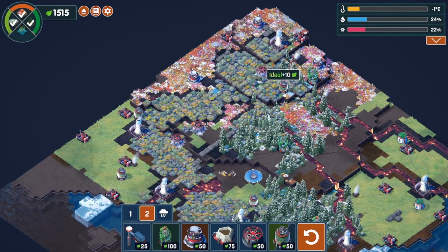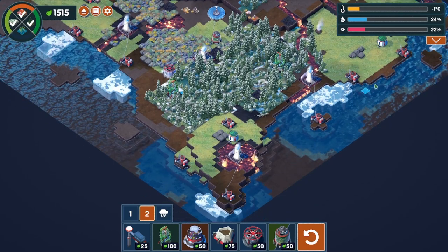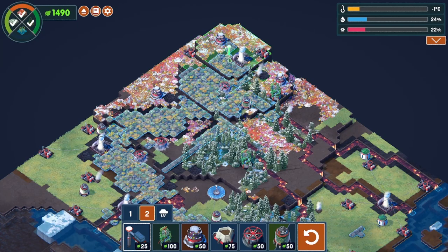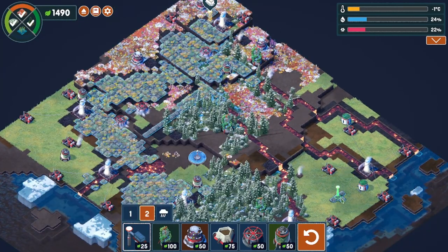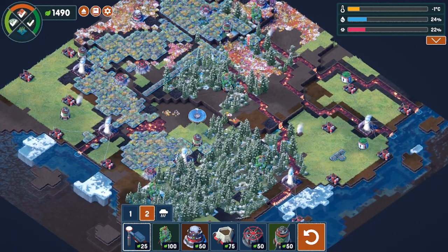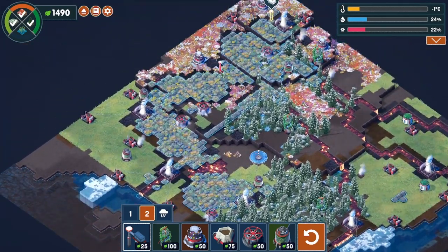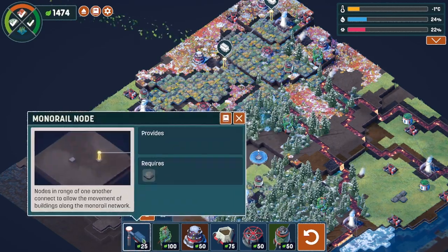Next up, we've got to move some of these lichens down to the water. Luckily we have quite a few open blue spots down here, but we do need to build the monorail system. So let's get started up here — we're going to work our way down to the water. It looks like I don't quite have enough rock over here to reach the water, so we might have to kind of work our way around, which won't be that big of a deal. We got our first post started.